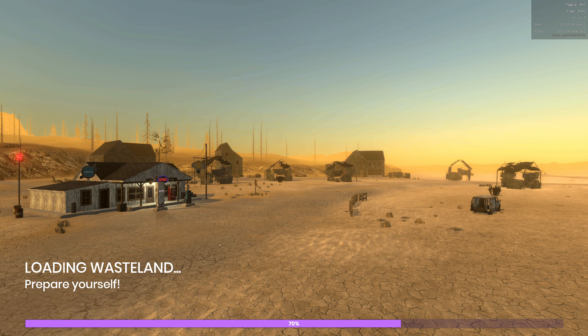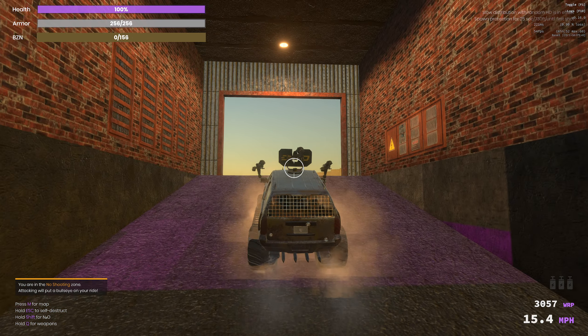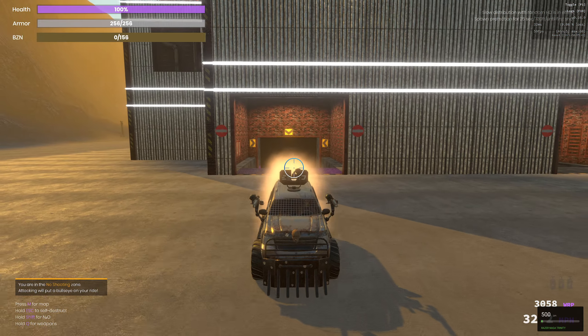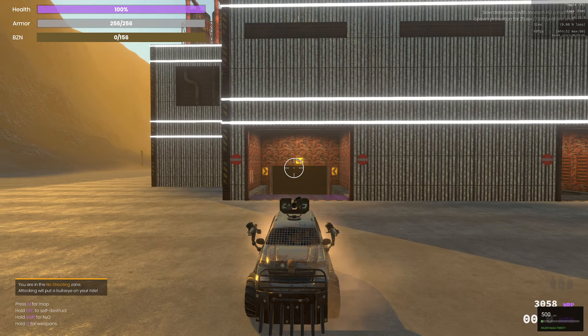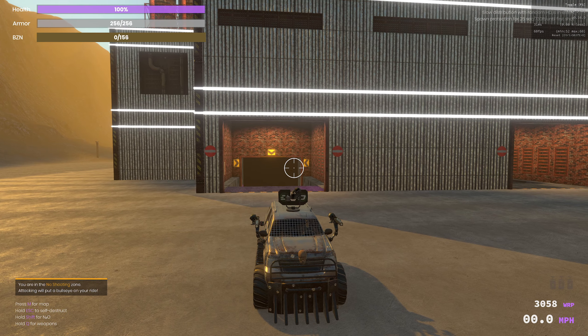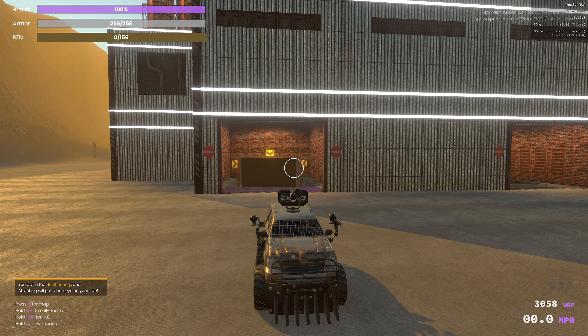We're going to choose our friendly Area 721 and click Spawn. Here's the loading screen. Once we spawn inside the garage you want to immediately exit the area — if you do not exit, the game will despawn you, assuming something is wrong with your controls or your game.